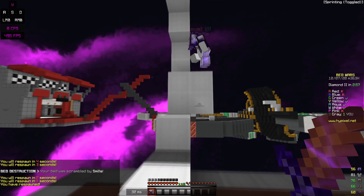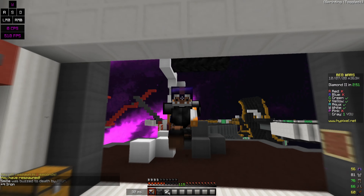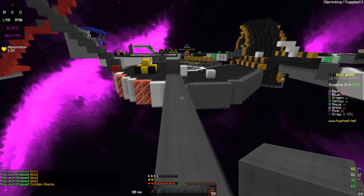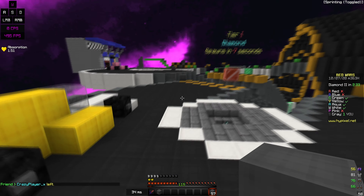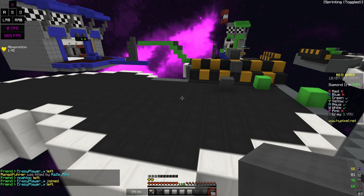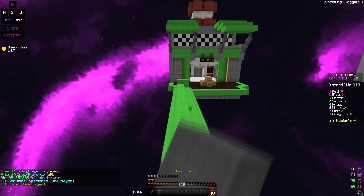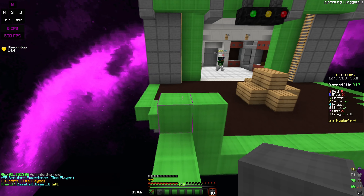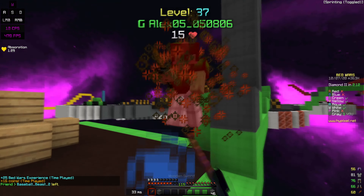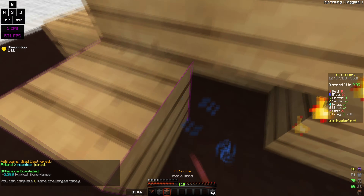This guy is literally a one-tap, he can't even get away properly. White is coming from everywhere — he could have gone for Green or Yellow instead, he's literally closer to Yellow. Green, your bed is gone buddy — say goodbye. Can he stop voiding? White keeps coming back.